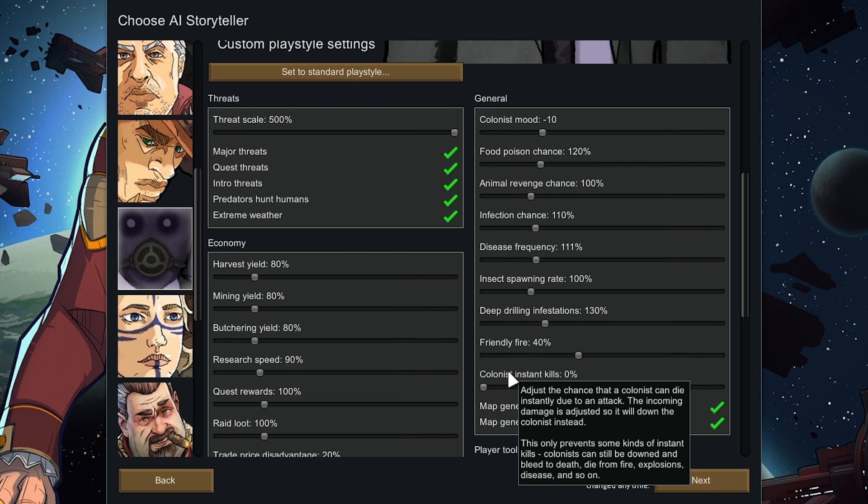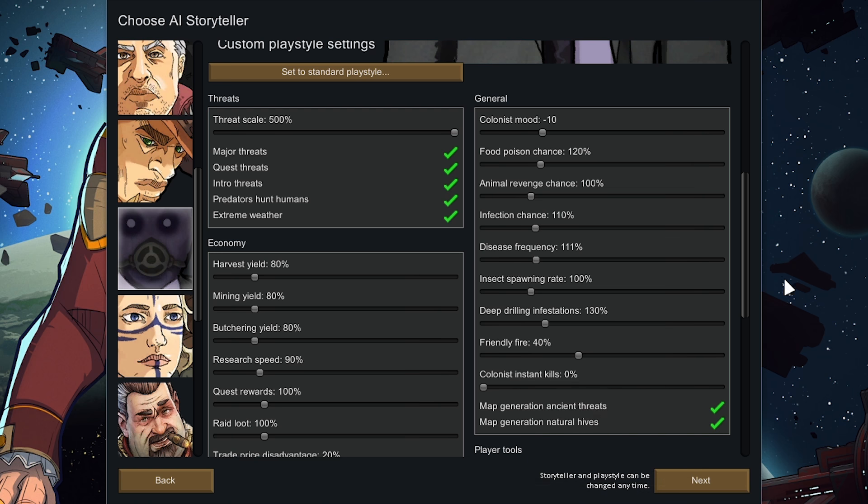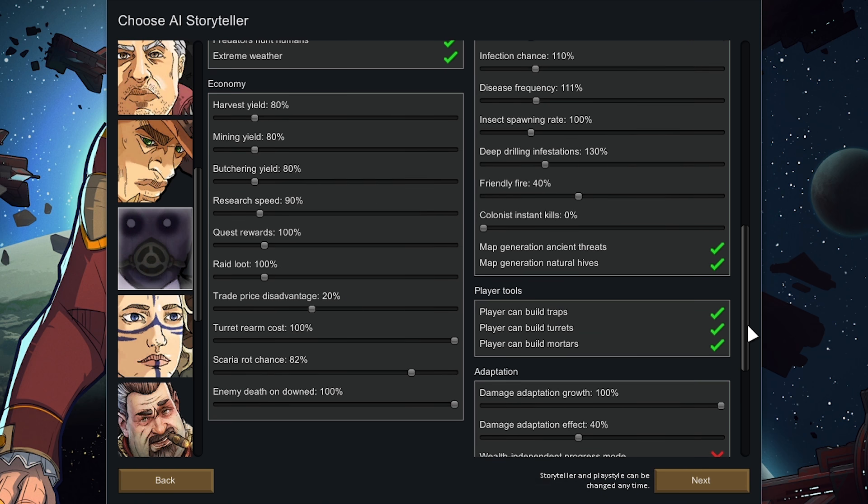A lot of people would just Alt-F4 out of the game if their best colonist dies, so this removes that whole aspect. Just note this does not make your colonists invincible — if they get a bad head wound they're going to bleed out quickly, but at least you get a chance to save them. We're also going to lower Scaria Rot down to zero so we can always butcher animals if we get a random manhunter event. And we're going to increase research speed up to 300% because we're playing with random research.